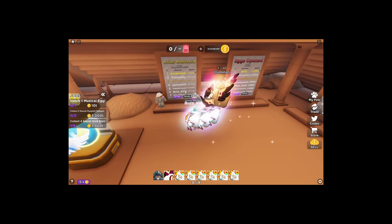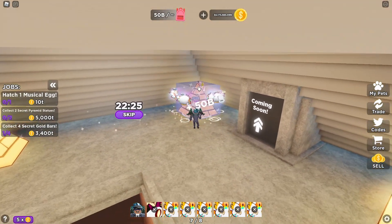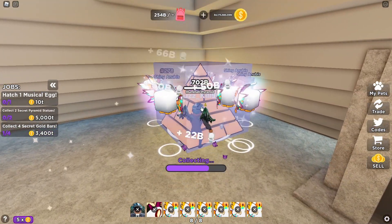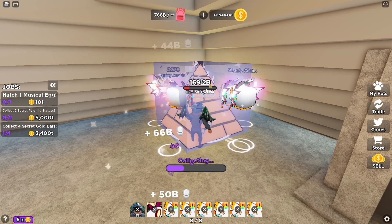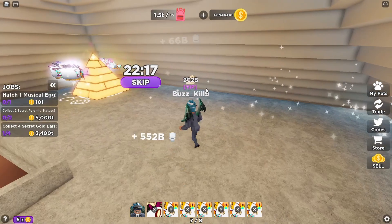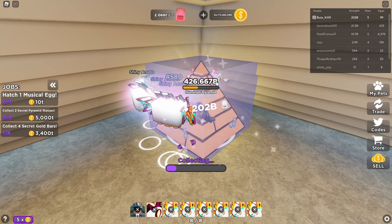Sixth place — let's go! Currently when we attack with all of our pets and attack ourselves, we are able to basically just absolutely wipe the Illuminati pyramid. It had a trillion health and we were able to do that much damage — 202 billion strength, that is so much for this game.